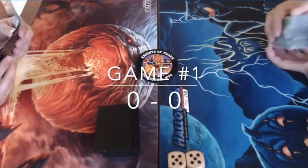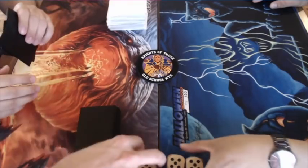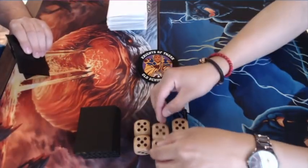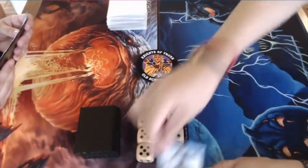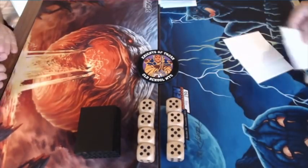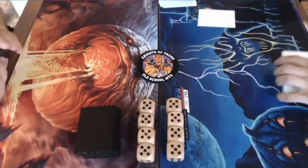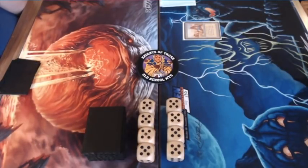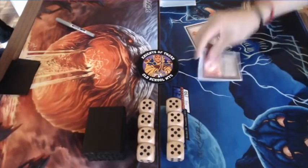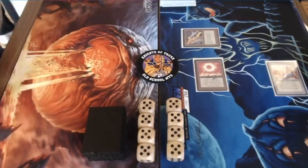Game one is about to start — look at those beautiful playmats. Antoine, the Deck player on the left, has the Chaos Orb playmat. Jimmy Toad, playing Svantog, has the All Hallows Eve playmat. Jimmy is on play. He probably took a mulligan under London Mulligan rules, putting a card on the bottom, then plays a Black Vice — a nice aggressive start.